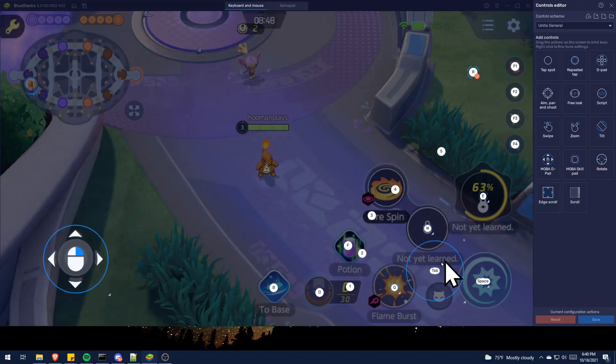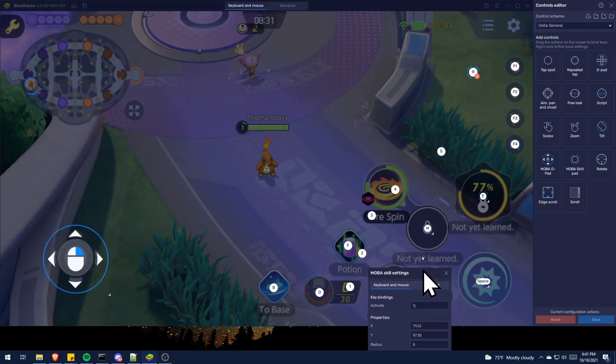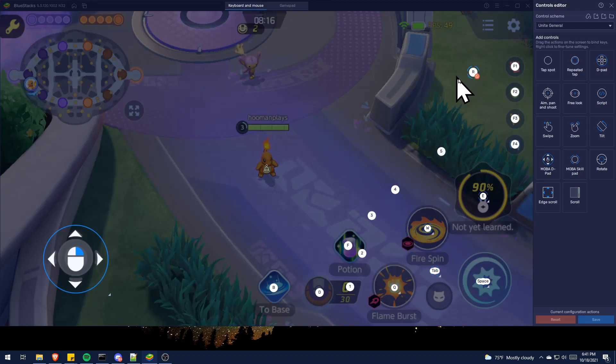Next, we have MOBA Skill Pads. These are all the skills you use, and the reason you use the Skill Pad is because it allows you to aim which direction you're going to shoot. I have 1, 2, 3 mapped to Q, W, E. These also have a setting you need to edit — highlight it, go to Settings, click More Settings. You'll see where it says Cancel Skill. Tick that box and set whatever cancel key you want; I have R. A new icon will pop up on screen and you need to move that to where your Cancel key is. You have to do that for all three skills — I put them all on the same Cancel key.